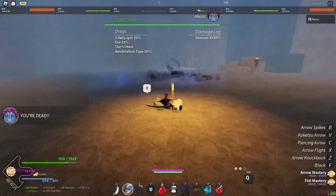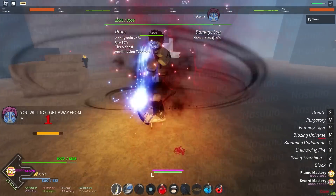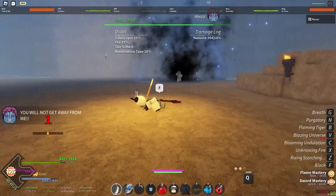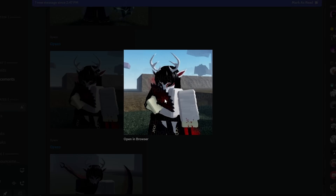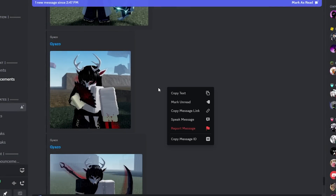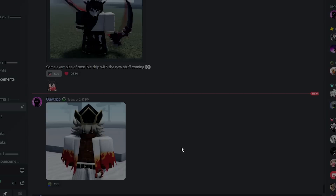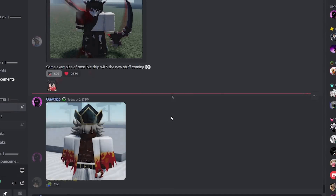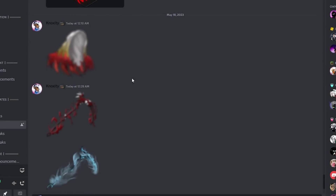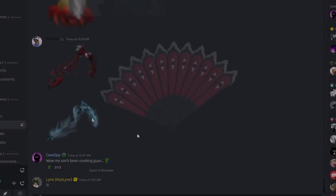I can't say what items you need to craft the Devourer weapons since I'm not sure if that's been publicly leaked, but I'll probably make a video on it tomorrow. Most Devourer items seem to have blood effects. These are likely the Devourer fans and what looks like the Devourer scythe. We're also getting Rengoku's cape, which was supposed to be added in update one when they added Rengoku and flame breathing, but it's finally coming.